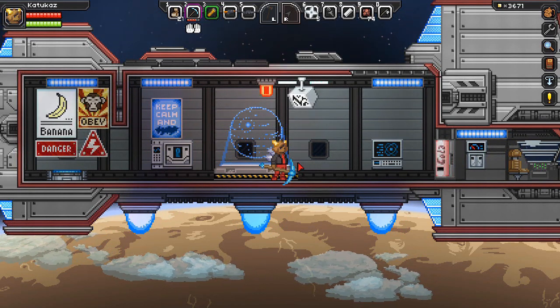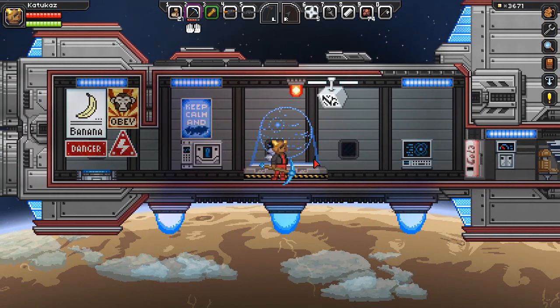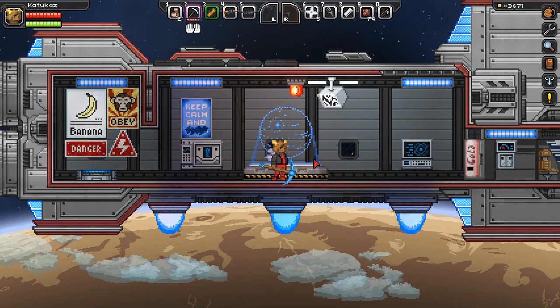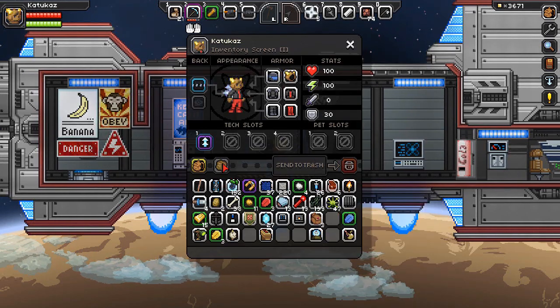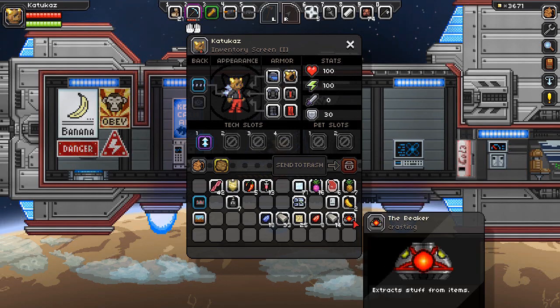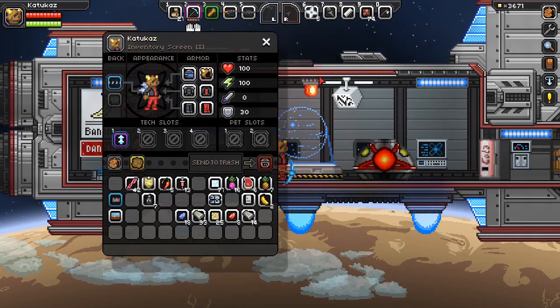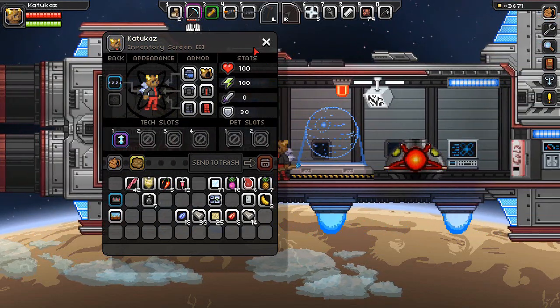Basically what this mod does is it adds a new crafting recipe into the game. It allows you to craft a beaker which turns your food, your raw alien meat, and your crops into fuel. I have one crafted here in my inventory — this is the beaker. It looks pretty awesome; it has little lights that pulsate.